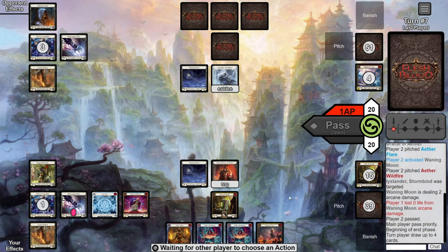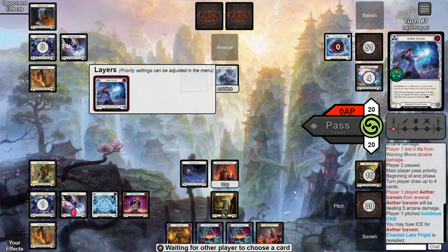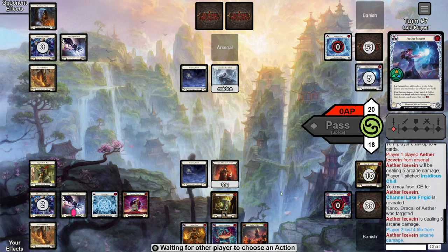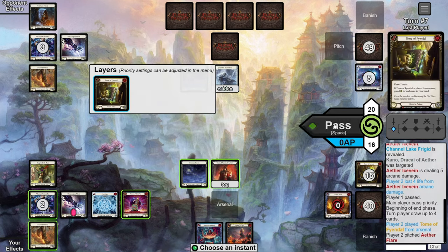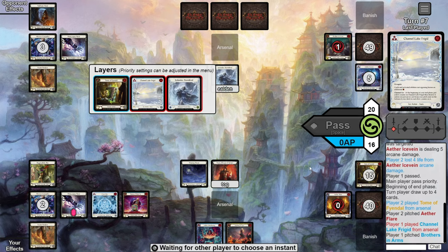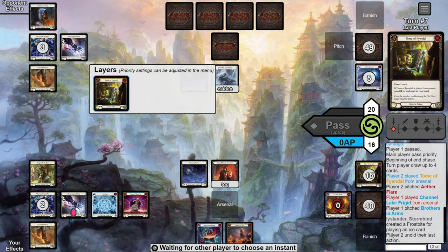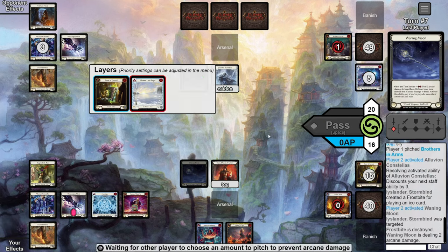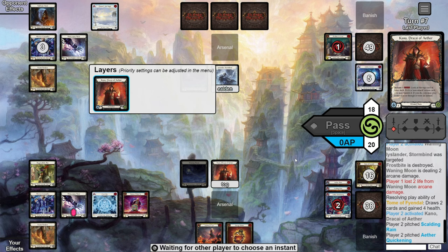Opponents turn — they fire a red Aether Ice Vein at us fused with a Channel Leg, so we know it's going to be painful for the next couple turns. We choose to AB1 it using a blue, using the two floating to pay for the effect, gaining the Alluvian counter and keeping cards in hand since we know Channel Leg is coming. We lose four health. Our turn — we play the Tome from Arsenal pitching a red. Opponent responds with the Channel Leg giving us a Frostbite. We respond by activating Alluvian, making our Waning Moon cost three less until end of turn, then let the Frostbite resolve and shoot the Moon for free — the Frostbite makes it cost three but it's three cheaper so it's still free, essentially gaining us a health.